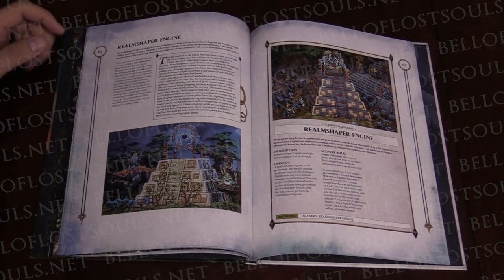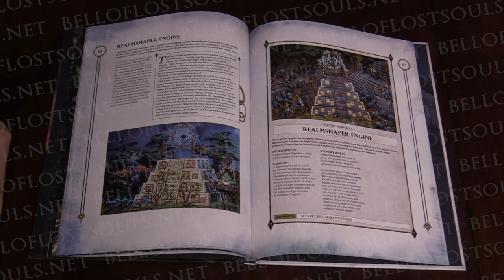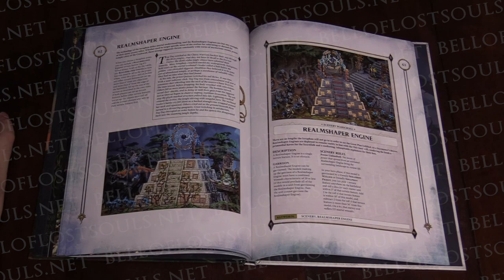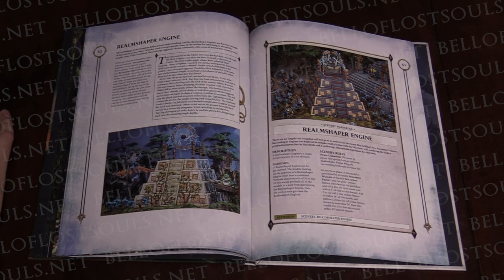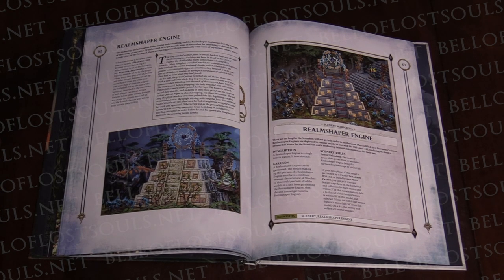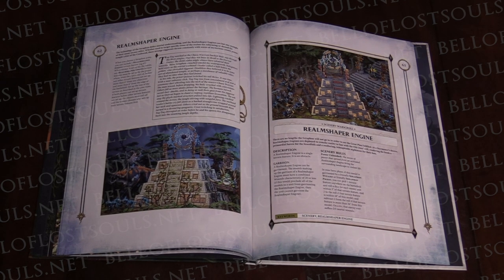We have the Realm Shaper Engine. For terrain placement: when you choose a Seraphon army, you can include one Realm Shaper Engine terrain feature. When set up for the battle, any Realm Shaper Engine terrain feature must be set up by the player whose army it is a part of, before any other terrain features are set up, more than six inches away from any objectives and more than six inches from the edge of the battlefield. If both players can set up terrain features before other terrain, players must roll off and the winner chooses who sets up their terrain feature first. This is more closely aligned to the Ossiarch Bone Reaper style, where they get to drop their terrain piece first, then you put the terrain on the table.